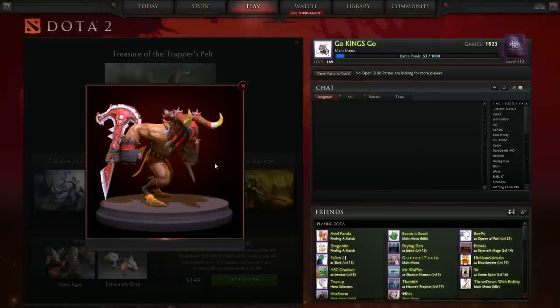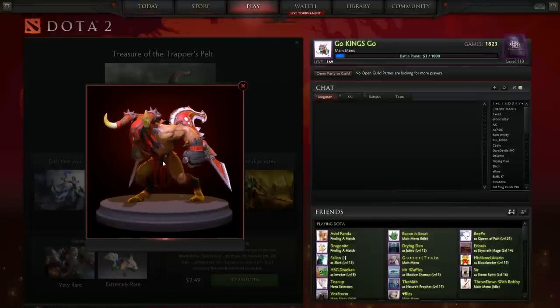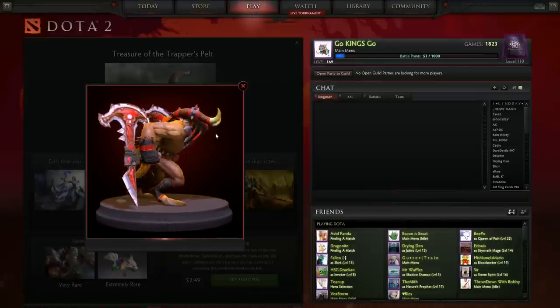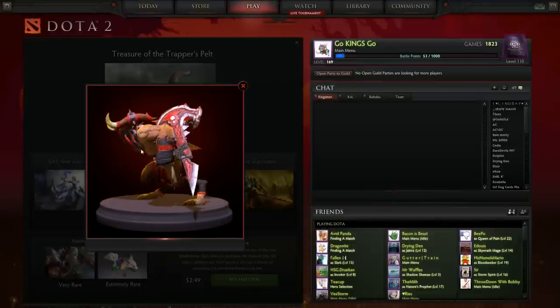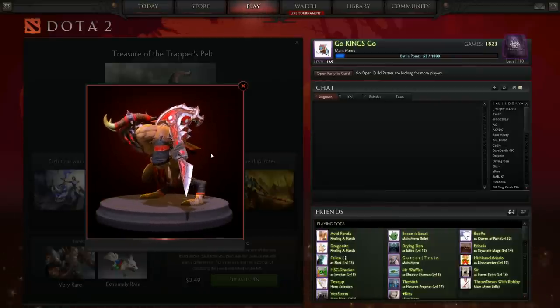The Tribal Terror rare bundle for Bloodseeker looks pretty cool. This one is a really nice set — I love the detail. I like the draping of the mask, that's pretty cool, and I really like these horns. The horns are what just set it apart. Looks really awesome, and of course his big blades — that's pretty cool.